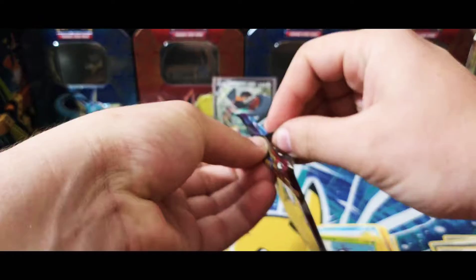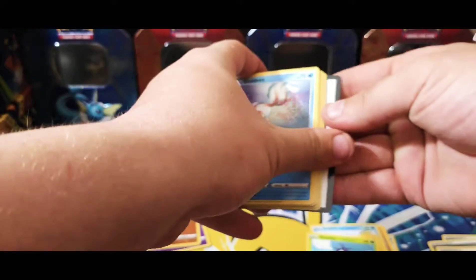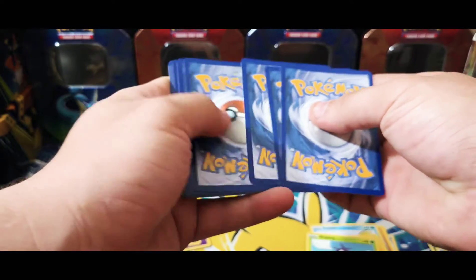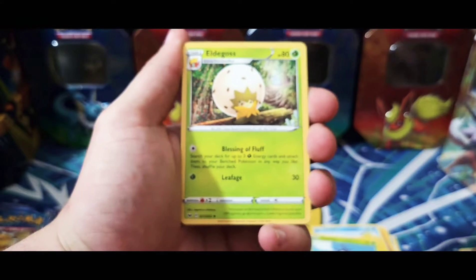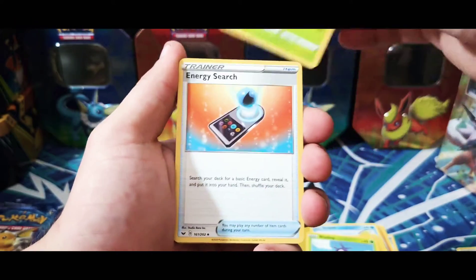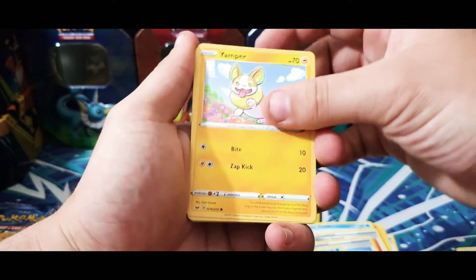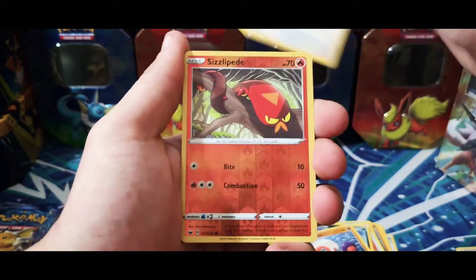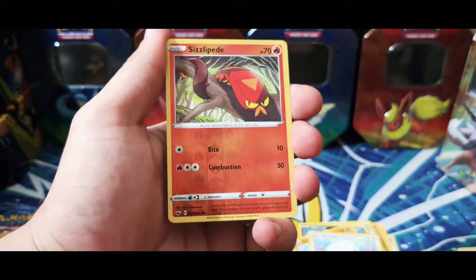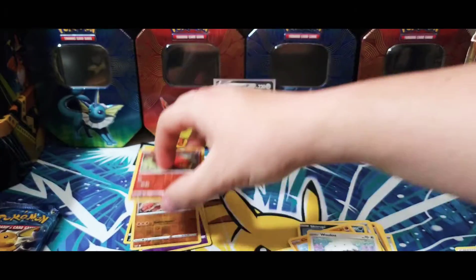Where's our luck at? Copperajah needs a friend. Let's go into our second pack of Sword and Shield base. Electric energy, Eldegoss, Focus energy, Surge, Quick Ball, Goldeen, Yamper, Skorupi, Clobbopus, Wooloo, Sizzlipede reverse, and Gengar holo rare — check it! That's what I'm talking about!